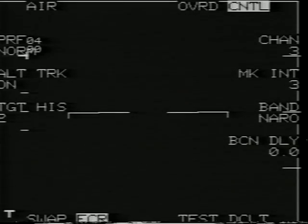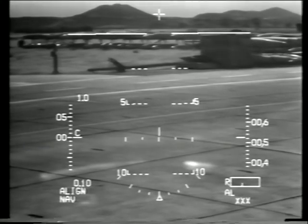Bandit 06, clearance available, vice-radiated, copy. Bandit 06, cleared Whiskey 291, CO2 departure, mouse transition, tango 03 routing. Maintain 2000, departure on 363.1, your squawk 4722. Copy all, 4722.